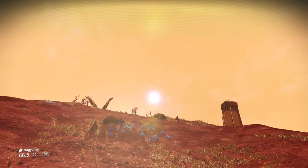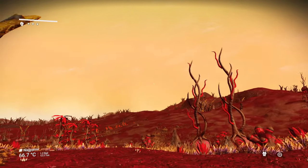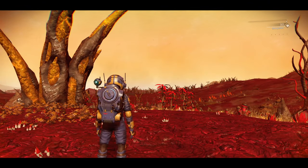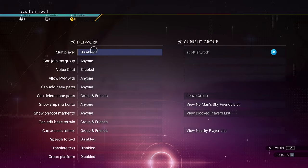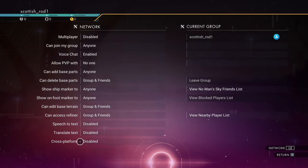When you first load in, the camera starts to pan around — this will give you a good idea of what kind of planet you're on. You never start on a pleasant planet. When the camera starts moving and your multi-tool pops up, that's the direction of your ship. But before you do anything, go into your options menu, go up to network, and for your first playthrough turn off multiplayer. Very importantly, turn off PvP — you can turn those back on later, but it's advised to keep them off for now.